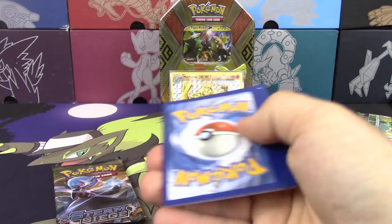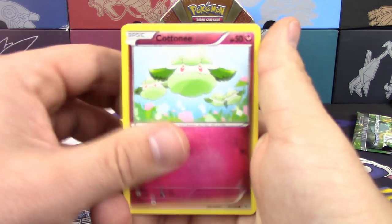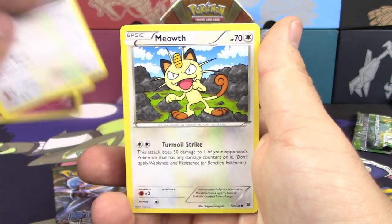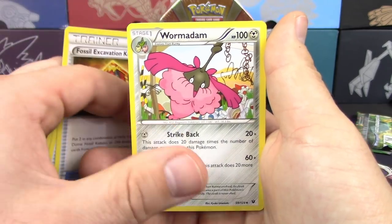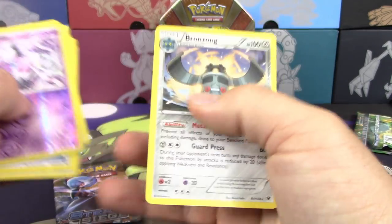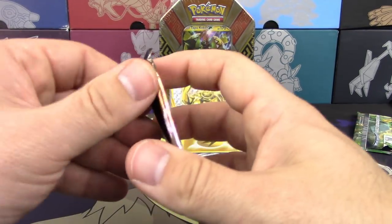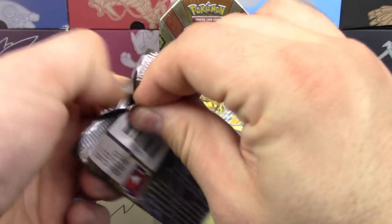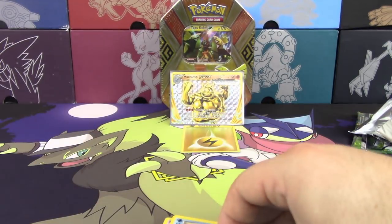Alright, Fates Collide. Three and two. Cottonee, Mincino, Whismur, Meowth, Binnacle, Alakazam Spirit Link, Fossil Excavation Kit, Wormadam, Reverse Gothita, and a Bronzong — not a Holo Rare. Come on, Full Art Sycamore. Full Art Sycamore is not worth as much either.